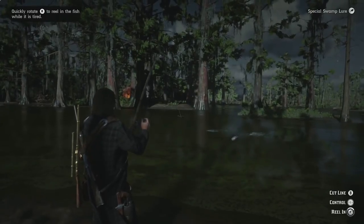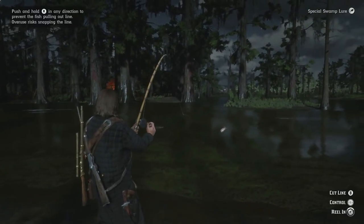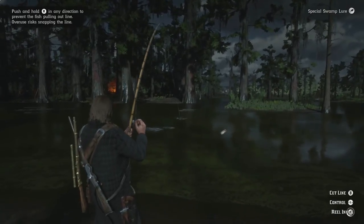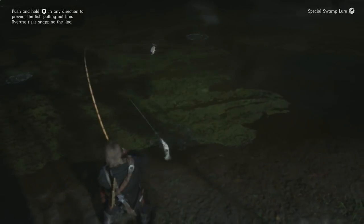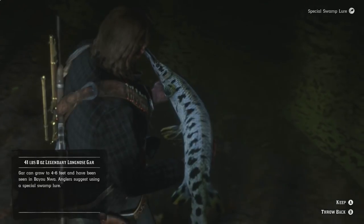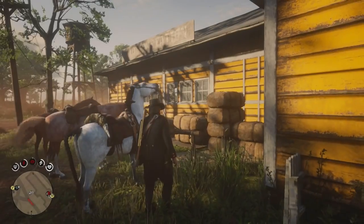We're going to catch it with our first cast — making very very slow progress. I've not had a fish fight like this before. That's it — yeah, that's it. It's a 41 pound 8 ounce legendary long-nosed gar!